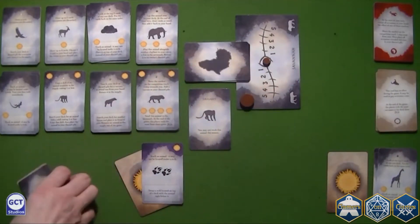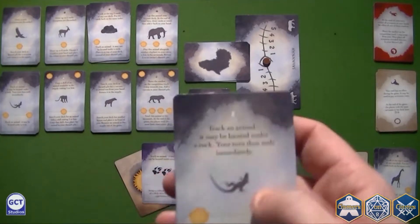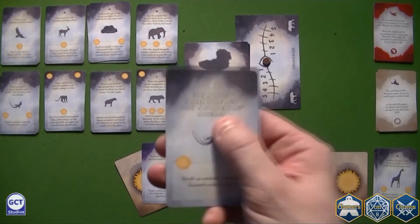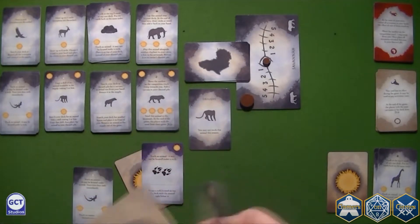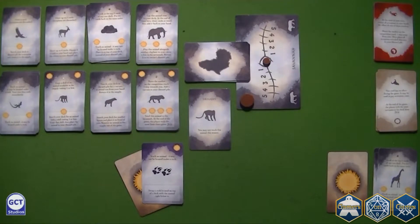Another possibility is that I use the free skill of the lizard and do the exact same thing, but my turn would end immediately — so I wouldn't be able to use the remaining cards. But of course, I could use the trail first and then the lizard.